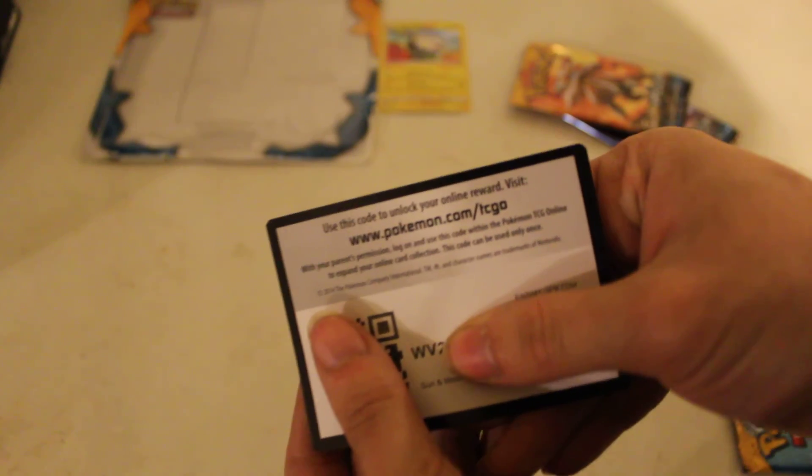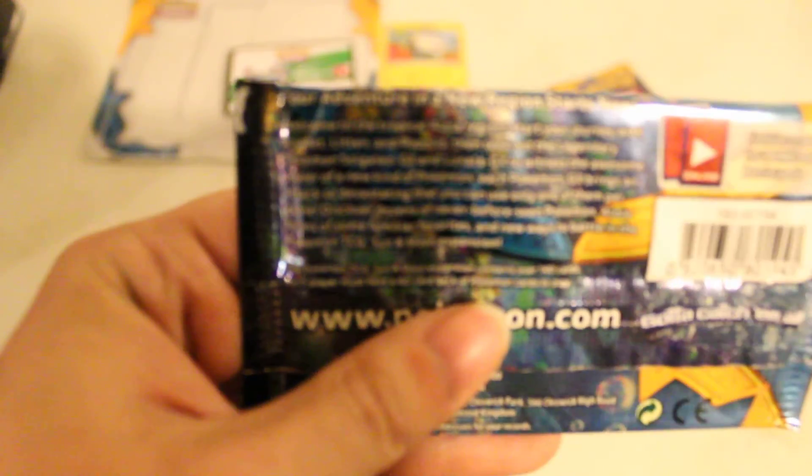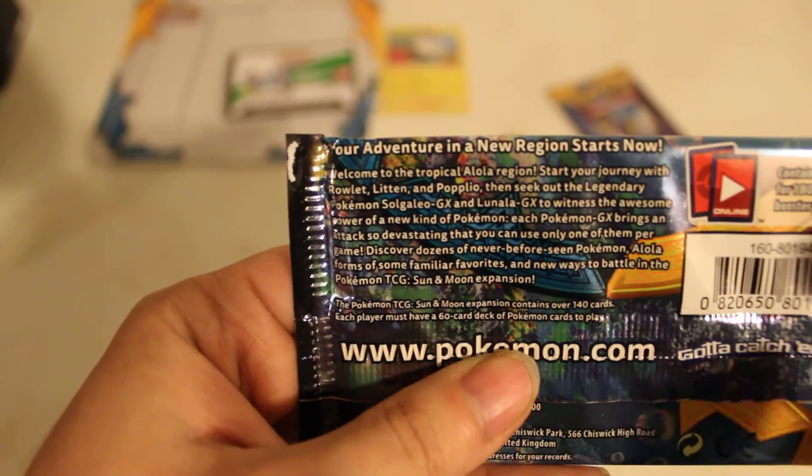Then we have our special promo card — our foil card. Togedemaru. It says promo SM09, so it's number 9 in the Sun and Moon promos. Very nice. Then we have a code card for the Sun and Moon set, which will give you free booster packs. And then we have one of these info cards — 'Your adventure in a new region starts now.' If you want to read all that, pause the video.